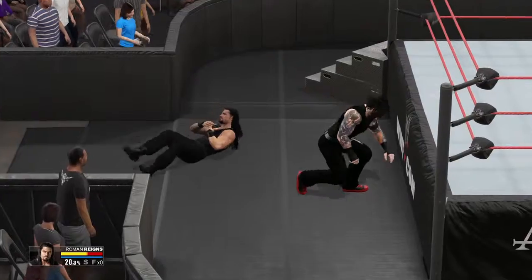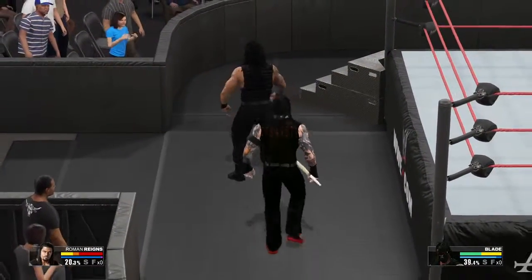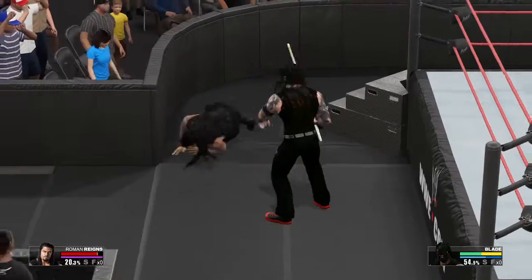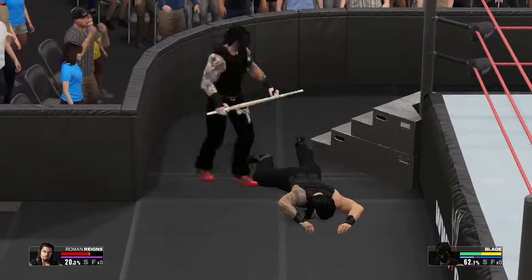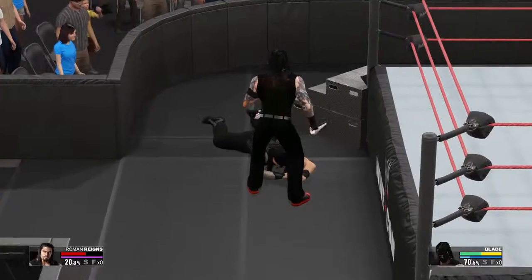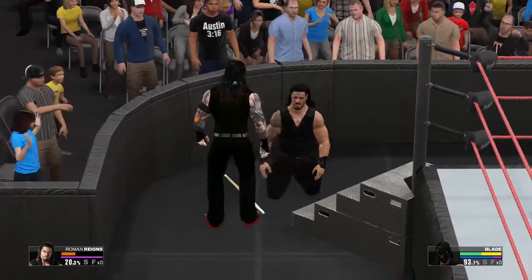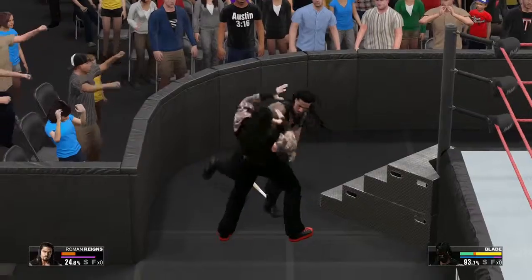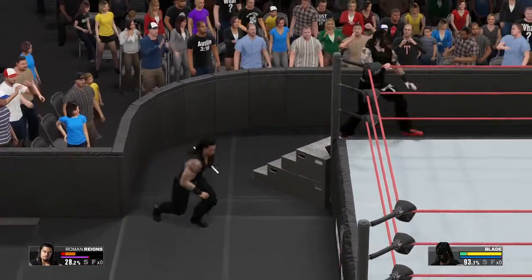Blade, go get a weapon! Back under the ring looking for another object — a kendo stick! Grab it! Yeah, it's pretty effective. If I got whipped in the face with a wooden stick I'd go down too. Look at this — he's caning the hell out of his opponent. Roman Reigns didn't really have much of a chance. It says 'Insanity' on the back of the jacket.